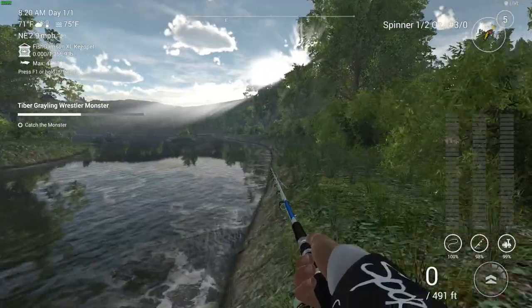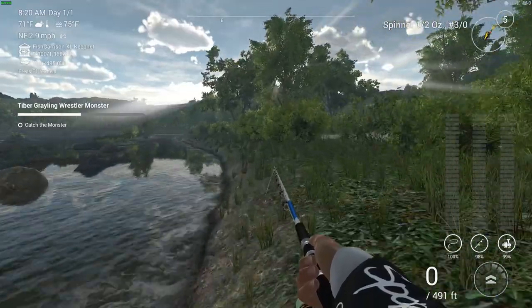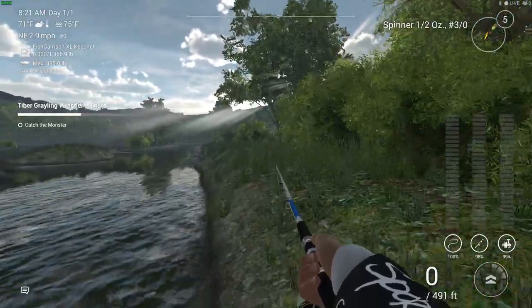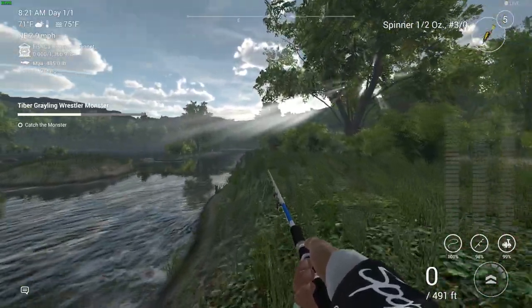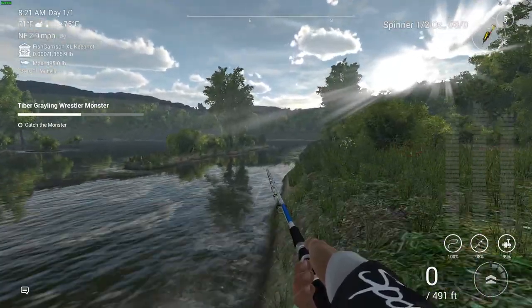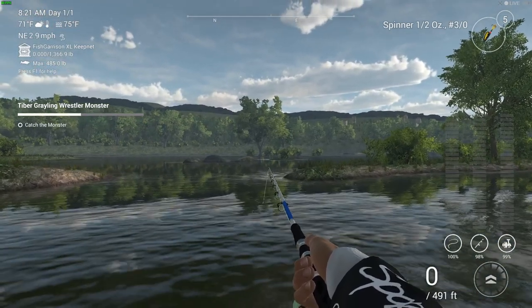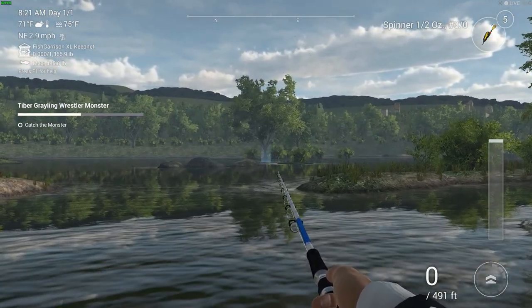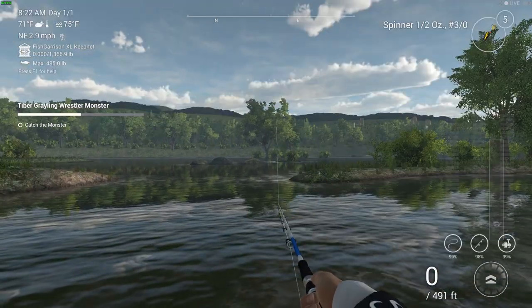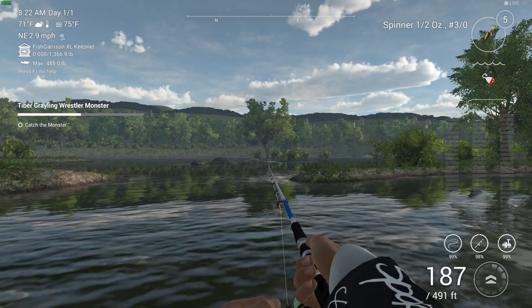I kept using this spinner and was getting a lot of bites but no takers, so I ended up changing to a smaller hook, and that worked. You'll see that, and I'll show you my rod setup and everything you need to know. When I used the right spinner this one was a little bit too big, but when I used the right one I caught it pretty fast — it didn't take too long. I'm in the same spot where I got the line and completed that first mission.